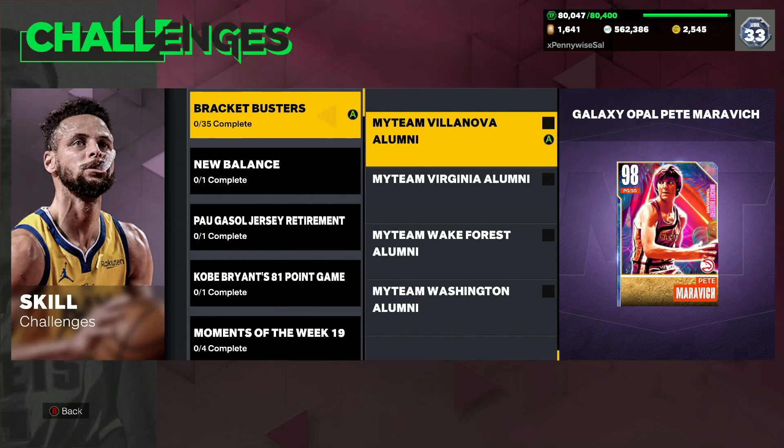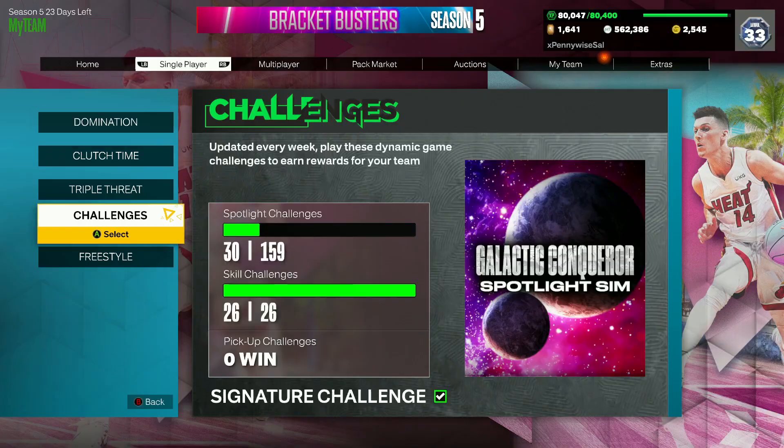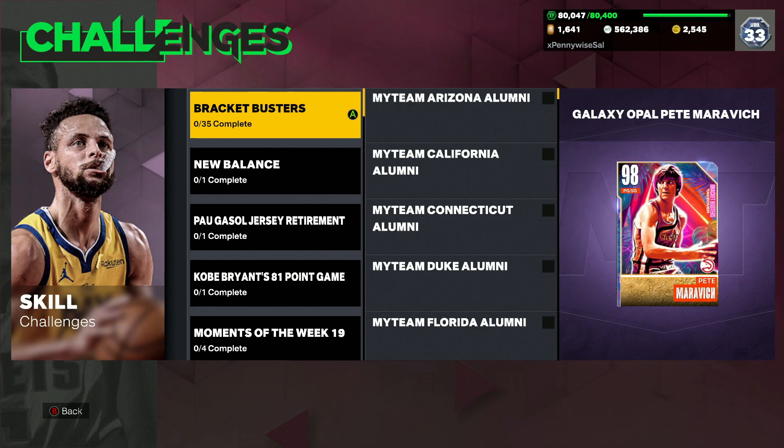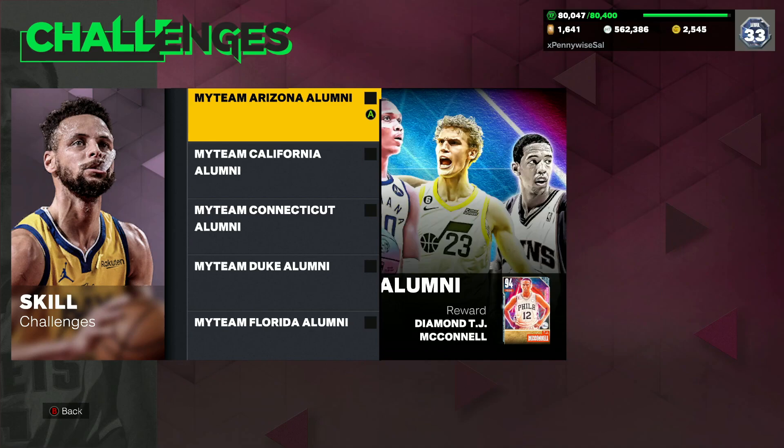In this video, I'm going to show you guys how to get the free Galaxable Pete Maravich in NBA 2K23 MyTeam. What you want to do is come over to your challenges screen and go to the Skills Challenges. I'll also be showing you guys the stats and badges and what this Pete Maravich card looks like on 2KDB, with his jump shot, his SIGs and all that. And is the card worth grinding for? You want to go to the Bracket Buster challenge.